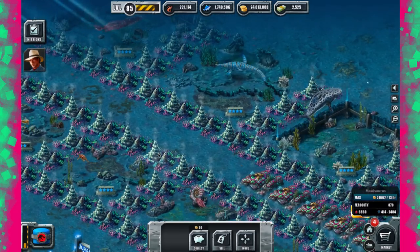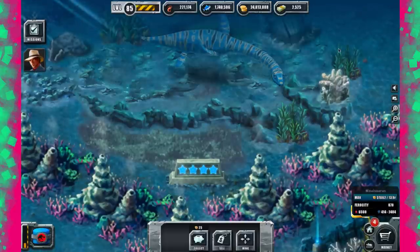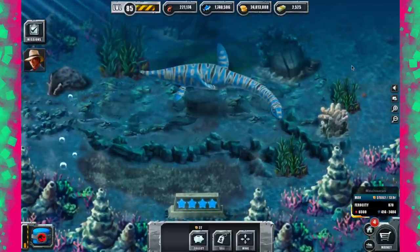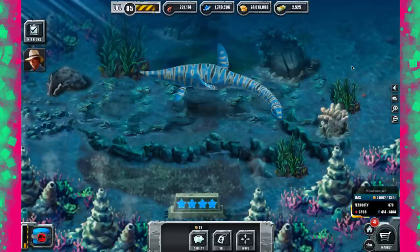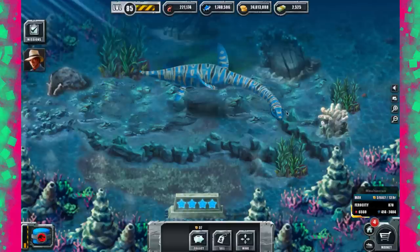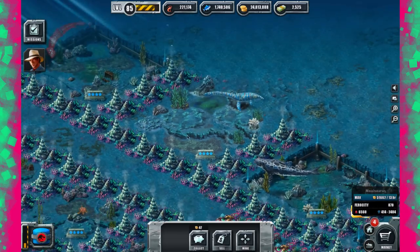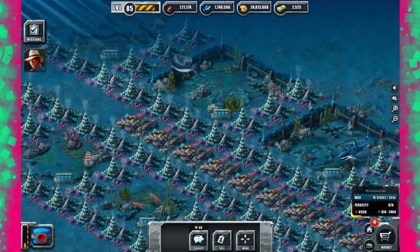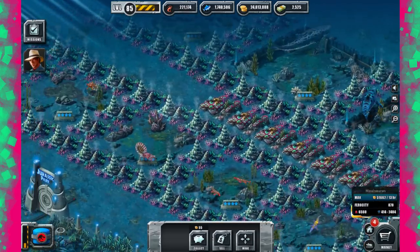Elasmosaur seems to be frozen in place there. It's dead! You know what it is? This is the animation that it gets when it finishes its battle in the tournament if it wins. That's the freeze frame. I wonder if they all do that.